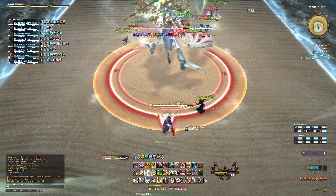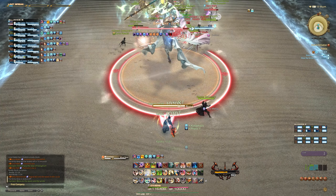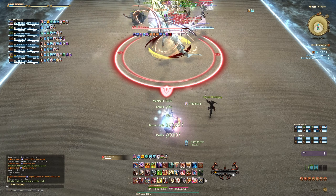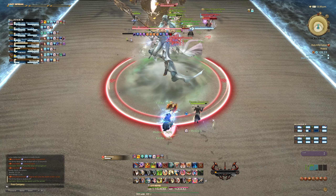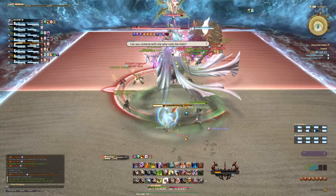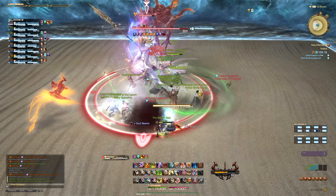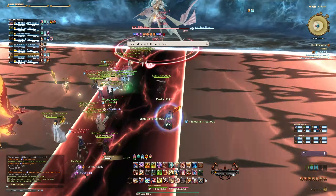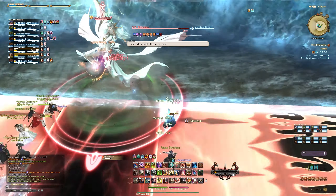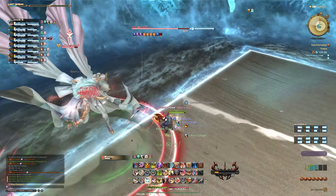Next up is a mechanic called Hieroglyphica, which happens twice. First, we're going to get multiple safe spots inside a checkerboard pattern on the arena, but after a short moment, the boss is going to rotate this pattern in the direction that the arrows indicate. For melee DPS, the best safe spot is always going to be one that is not in the corner, because in the corners you can't have melee uptime. Next, the boss is going to combine this with either Right Bank or Left Bank — you want to solve that first, go to the opposite side of where the cleave is going to spawn, and then find the Hieroglyphica safe spot within that safe side.